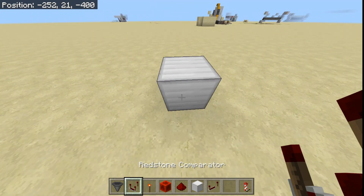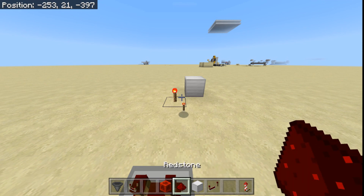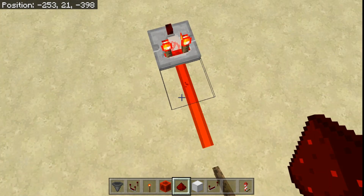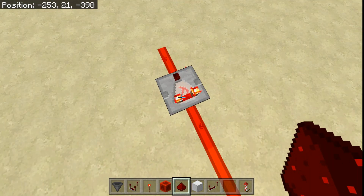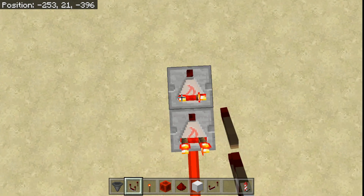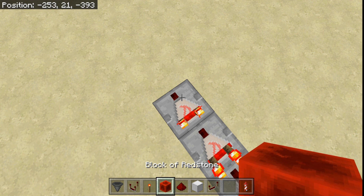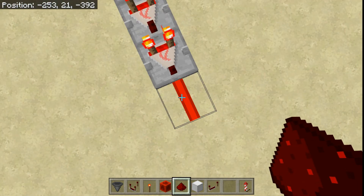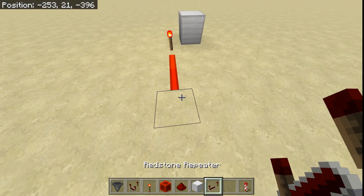The first functionality of the Redstone Comparator — although it's really not its big one, but you need to understand this. If you have a Redstone torch over here and some Redstone going like this, this is a Redstone strength of 14. This outputs a Redstone strength of 14, so these two are exactly the same. Although this is incredibly inefficient — I suggest not doing this whatsoever — you could have a long stream of comparators and the Redstone signal will be the same even blocks away. It's way easier to just use a repeater.